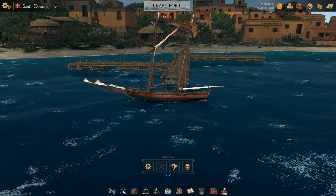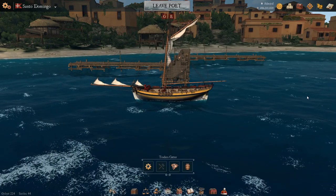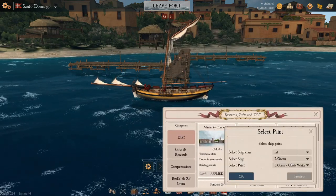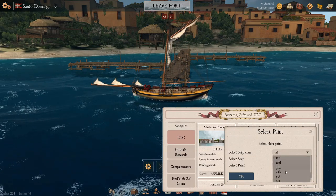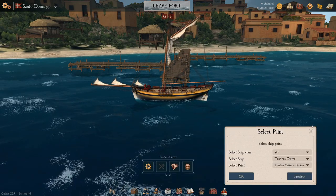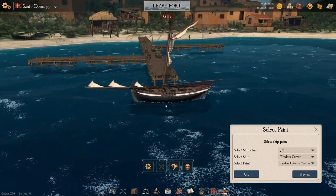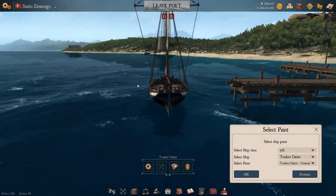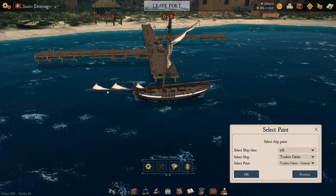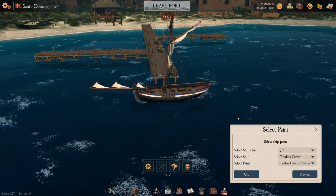The next ship up on the line is the Trade Cutter. You'll see it looks pretty much like the regular cutter or the basic cutter, but it is a different ship — built for trade, as the name implies. It shares some colors with the cutter — the Centaur again, with white, blue, and red line. Here you can see what I mean about the mast and bowsprit colors changing to fit the paint scheme.